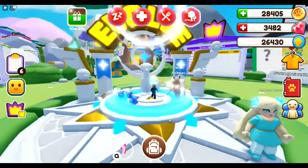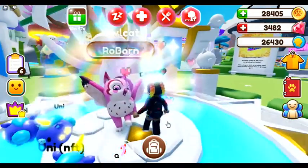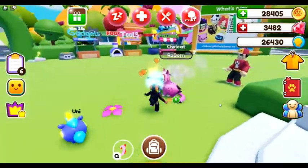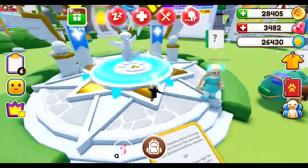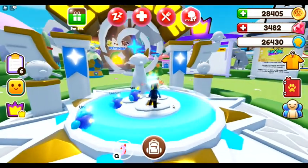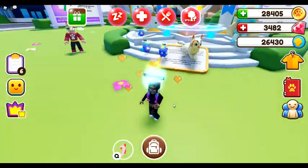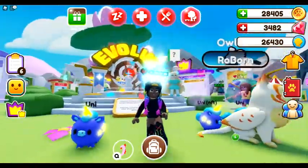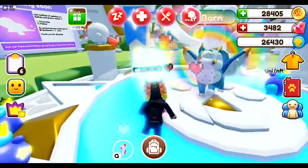Alright gang, here we go — out cat number one! Oh my gosh, you are so cute! The out cats are commons but they are just too cute. Next out cat — BT rolls, I'm not gonna mind it. A flame owl cat — that's really nice guys! What if I get all different ones?